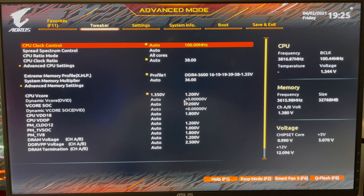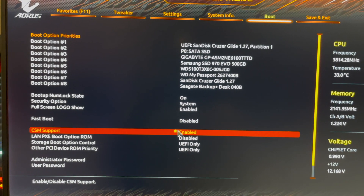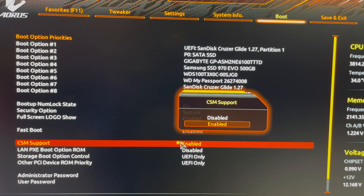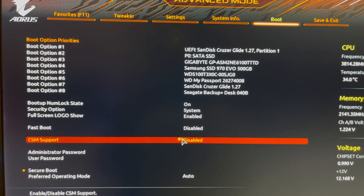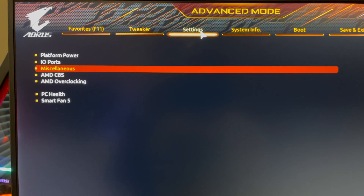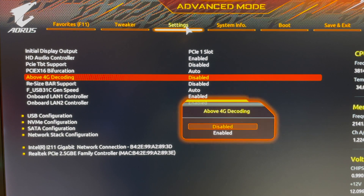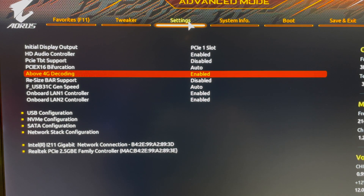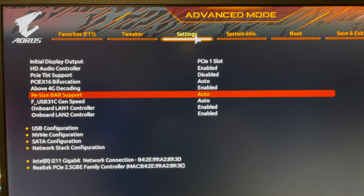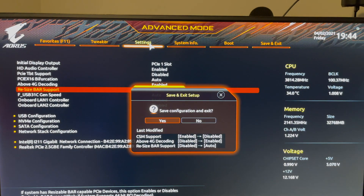We are not in there — something happened. I read a couple of things online and saw on a website that this needs to be disabled. Going back into the BIOS settings, under IO Ports: 'Above 4G Decoding' needs to be enabled and 'Resize Bar Support' needs to be on Auto. Let's hit F10 to save these settings and see if we can boot.